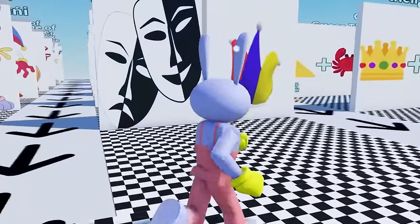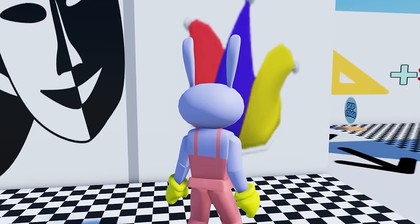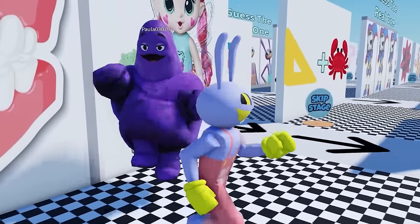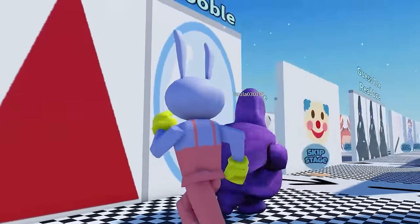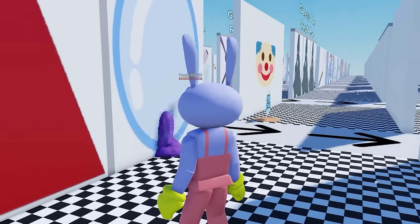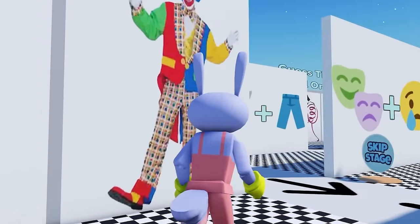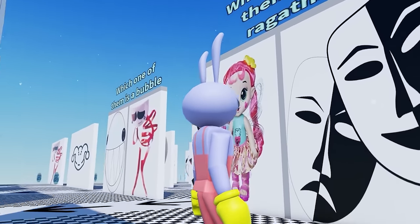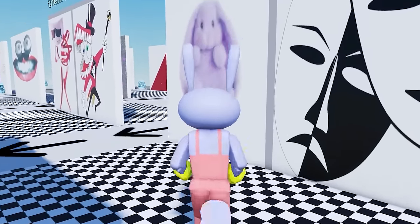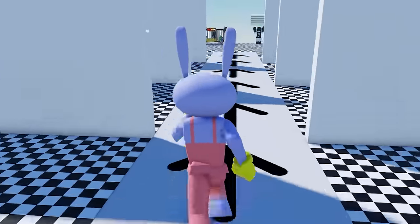Which one of them is Pomni? Pomni doesn't have a mask but she does have a jester hat — let's do the jester hat. Which one of them is Kane? You've got a little girl, or teeth — clearly it's teeth. Which one of them is Zubal? Zubal has more of a triangular feature as opposed to a Bubble — triangle. Which one of them is Koofmo? Koofmo is a clown. Which one of them is Ragatha? Ragatha is a doll. Which one of them is Bubble? The Bubble. Which one of them is Jax? The rabbit. We did it — we got a badge! Let's go on to the next quiz.